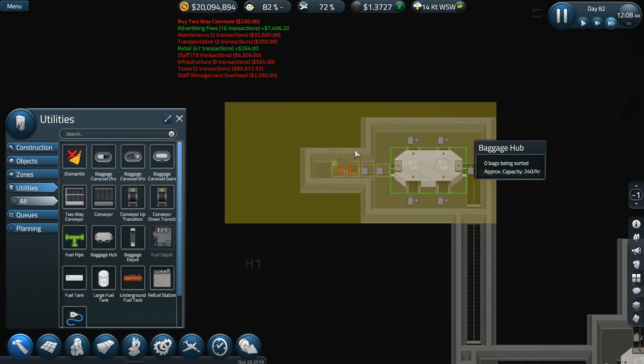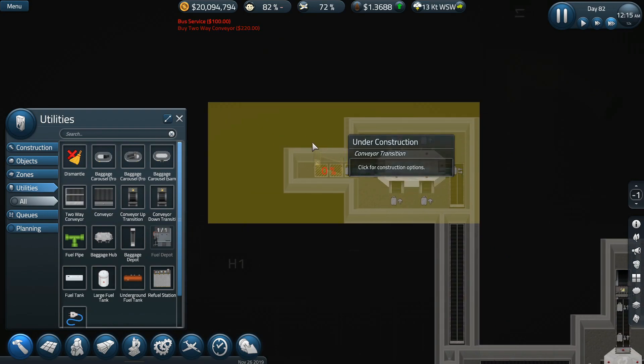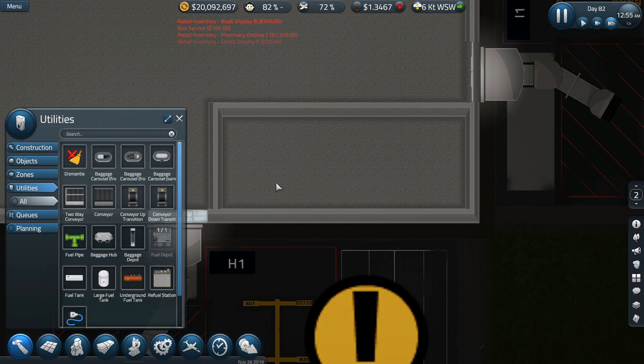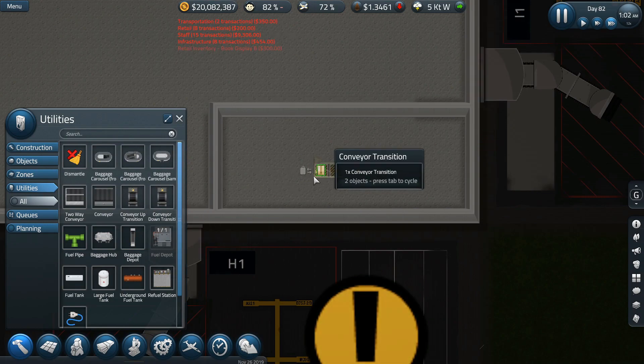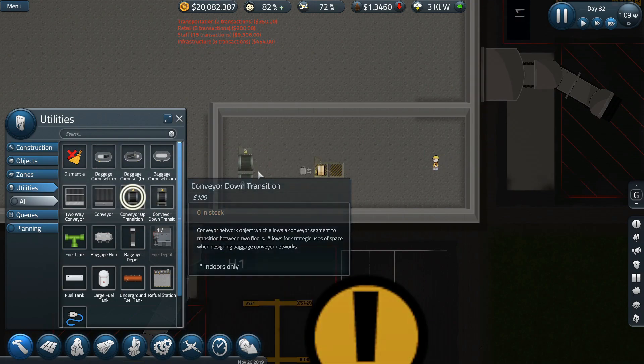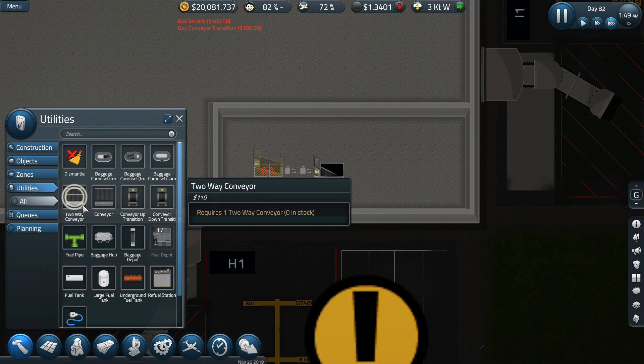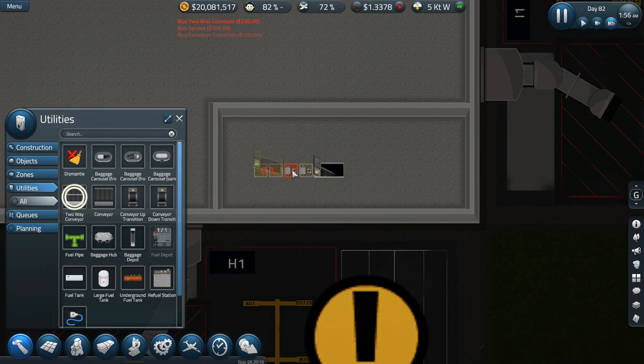We'll go with conveyor transition up and it's going to go here. This is the area I'm going to be filling in, leading up into this area — right in the middle, but that's okay because I'm going to have to take this up again into here. So conveyor transition up, there has to be a space, and then we can do a two-way conveyor in between those.